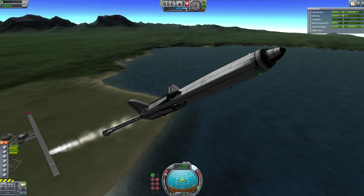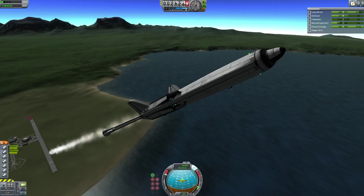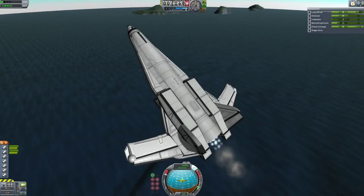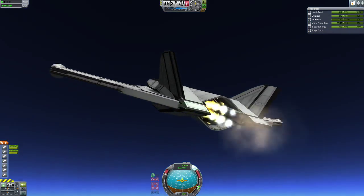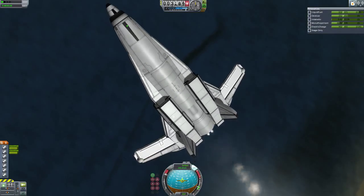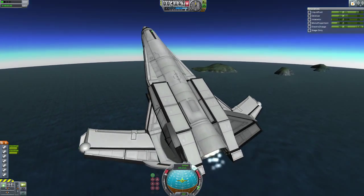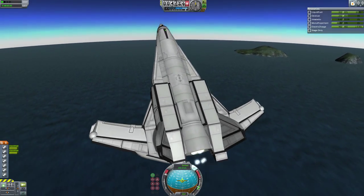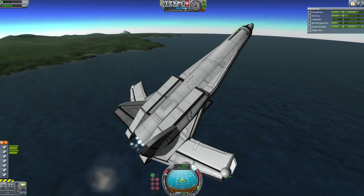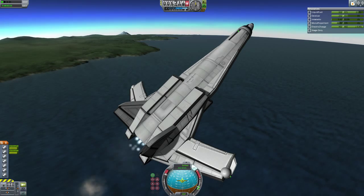When I reach about 10,000 meters I'm gonna level out and gain some more speed, so this gives us time to look at the plane a little bit more. It looks pretty sweet - the forward swept wings make it look pretty cool. I think it's about 34 parts or so - I'm not sure, but it still looks pretty cool.